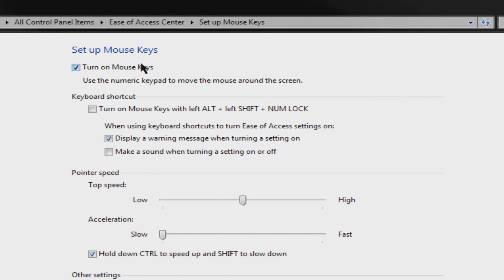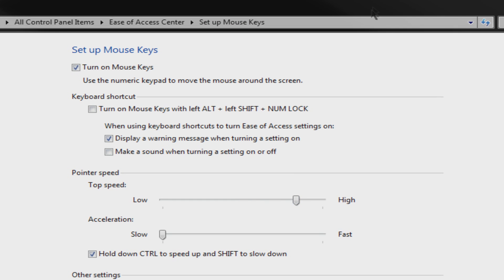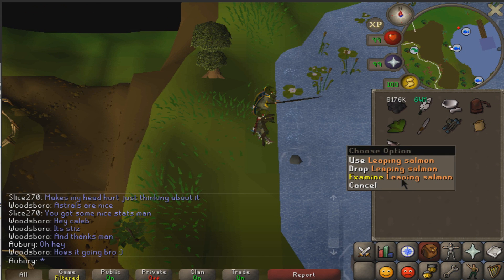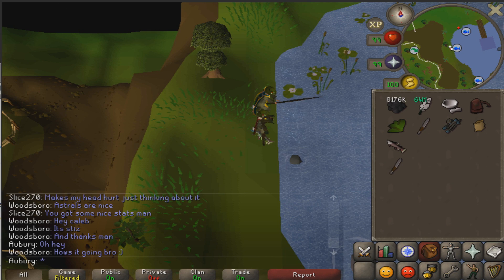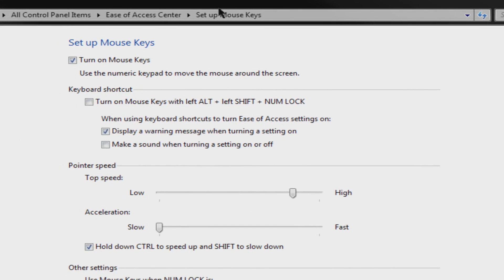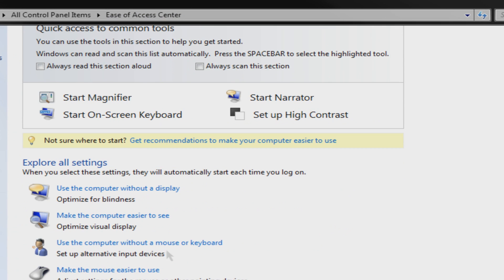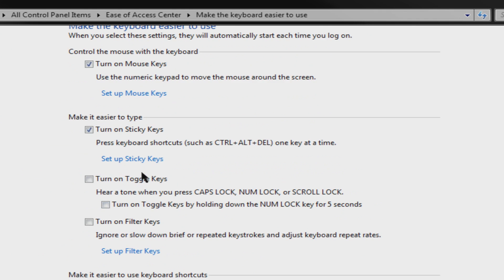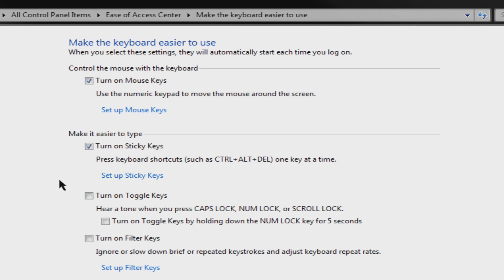Right here I have the Windows Mouse Keys settings. I have Windows Mouse Keys turned on, and you can adjust how far the mouse will move by adjusting this slider. If I move it over and hit apply, then when I right-click and drop down it will go further down to the drop option. And this is how Windows Mouse Keys has always worked.